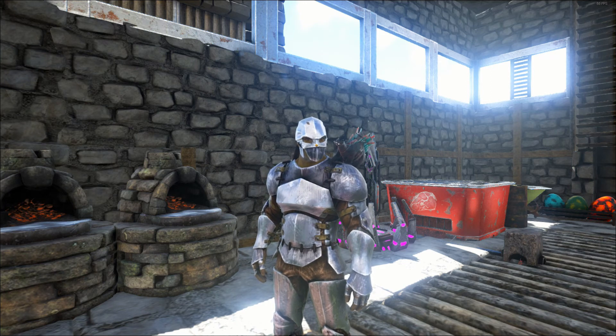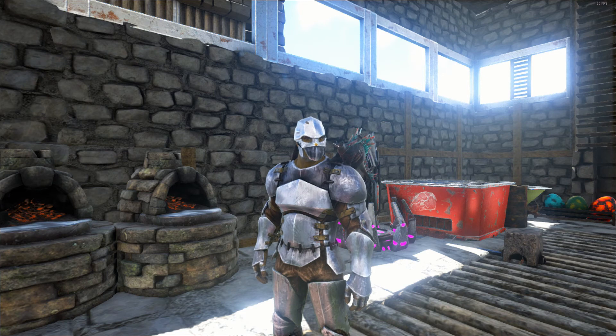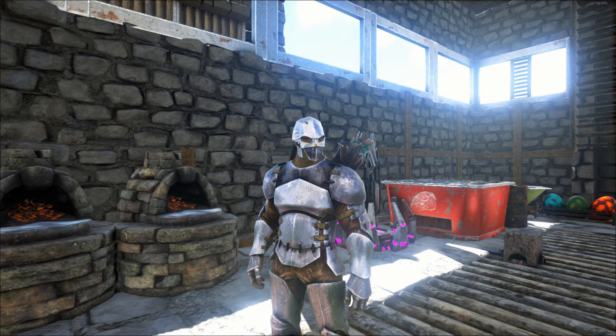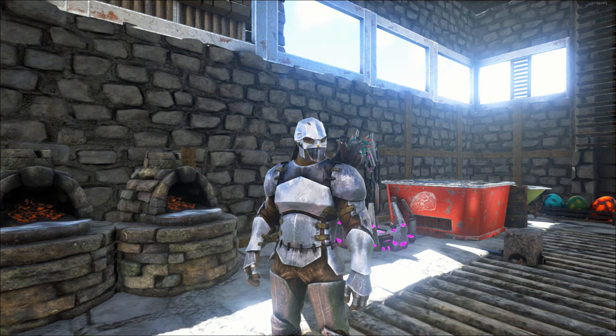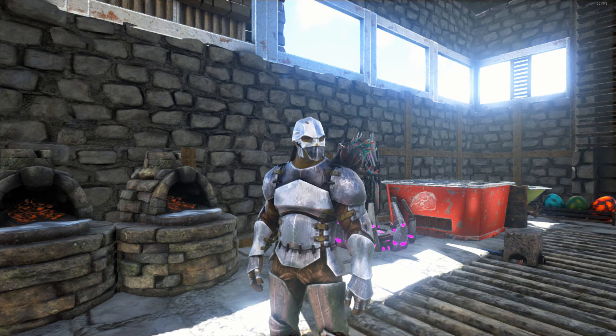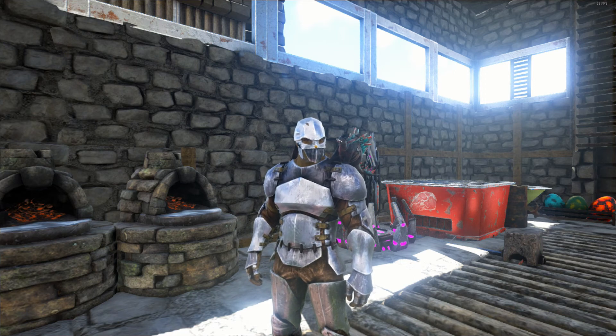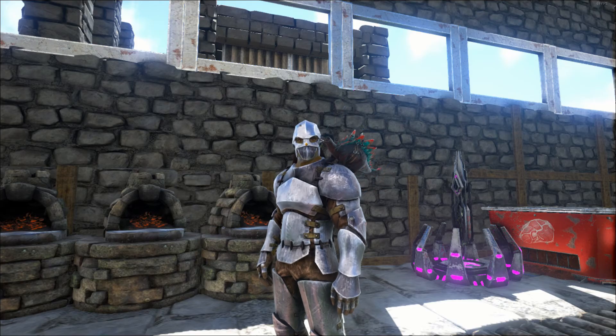Last episode we went out and tamed a bunch of pretty awesome dinosaurs, just trying to get our collection up, going through some of the Pugnacia dinosaurs and offering up some tips. The one on my shoulder is a Primal Stego and it is a beast — that is part of the Pickup Dino mod. Just put that on your dinosaur's inventory, pick it up, and it can help you in battle.